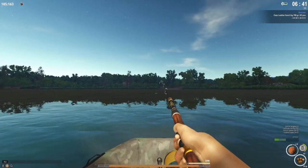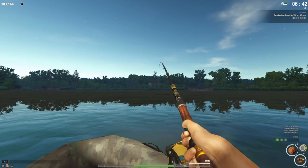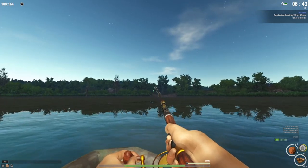Someone in chat had said something about coordinates 99, 131 being good for grass pike. I was testing to see if that worked, and it did — pretty sweet!